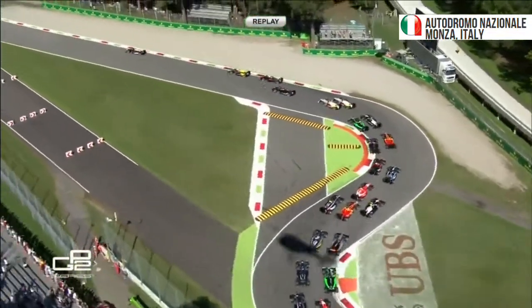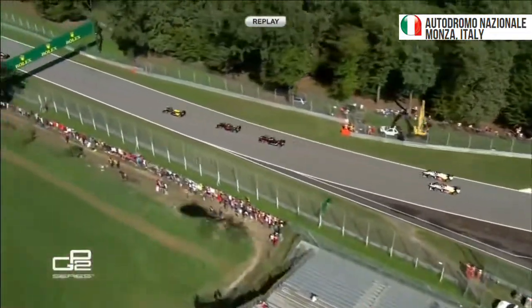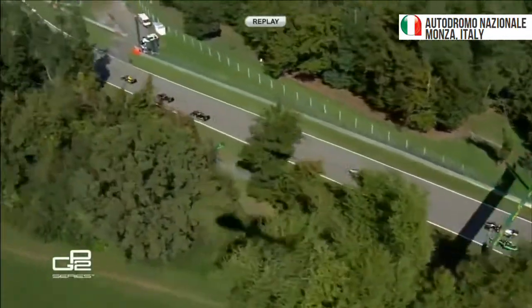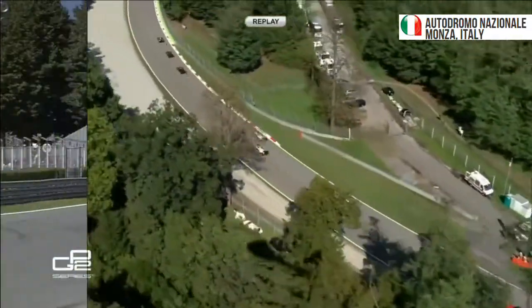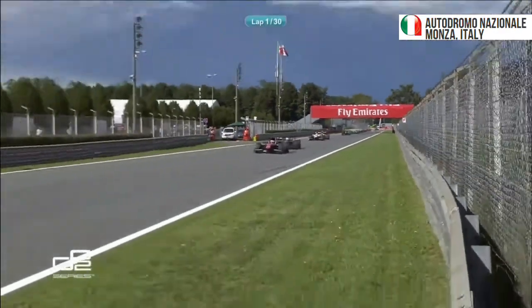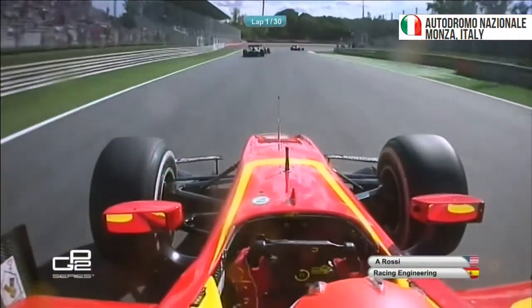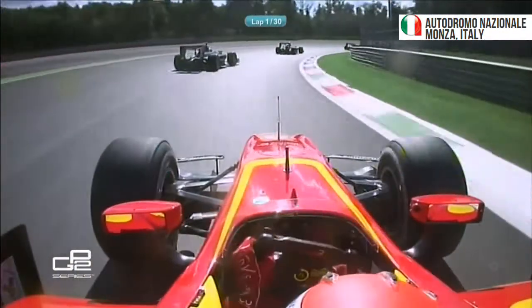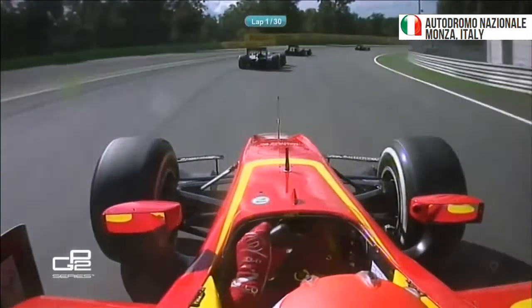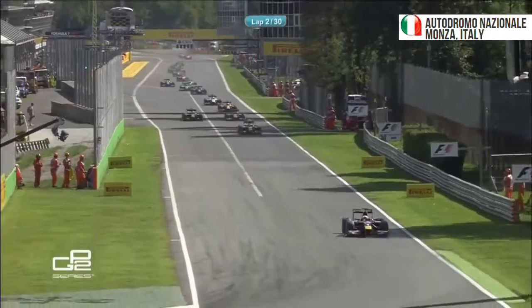Lin up to second place, Van Dorn coming under pressure. We go on board with Rossi, who's trying to pass Arza Peak — and he's done it into the Parabolica. Good grip on those tyres at this stage. An enormous margin. Then it's Van Dorn in third, but is that about to change immediately? Because down the inside, forcing him to the very edge, forcing him wide, is Sergei Sorokin, who takes that third position away from the championship leader.